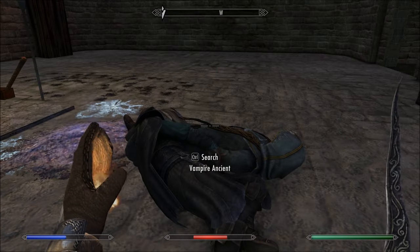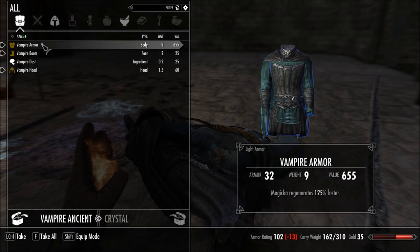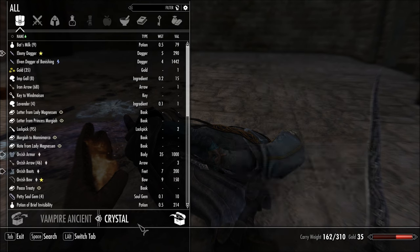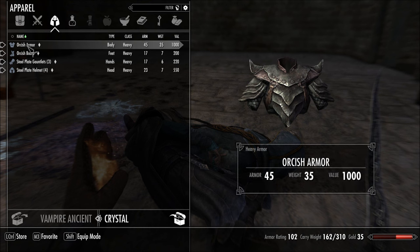Silver Katana. Vampire Ancient — look at that. Vampire Armor, Magicka regenerates 125% faster. Yeah, it's worse than the armor I'm wearing. I'm wearing Orcish, which has Armor 45.